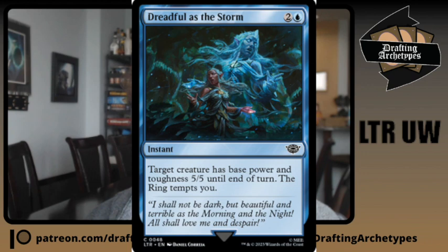Dreadful as the Storm — the three-mana instant that makes a creature a 5/5 and tempts you — is easily overlooked but notably is the highest performing common in blue-white on 17 lands. Blue-white usually has very small creatures, so you're not doing that much damage per attack, but when you get the ring to the top level the three extra damage is big. If you amass or use Dreadful as the Storm on a one-one human, that's four extra damage — or on an Orc Army token, it's five extra damage.